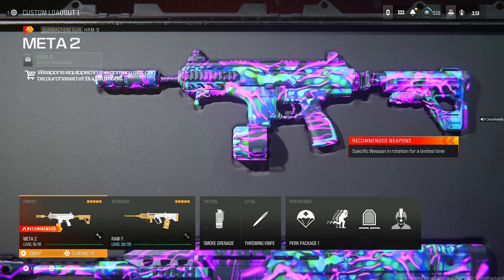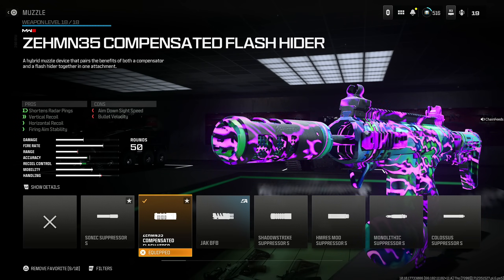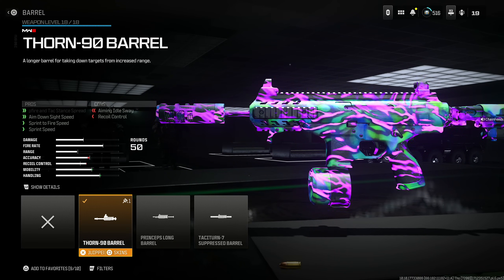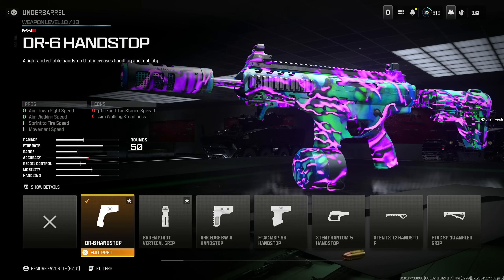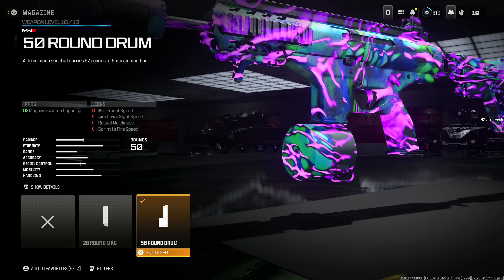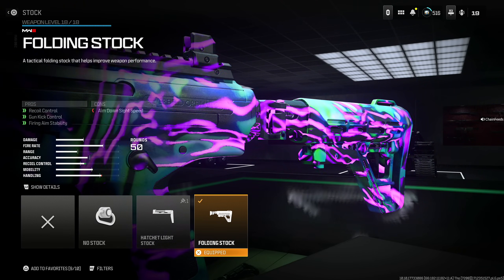The last weapon is the HRM9 — it's still meta and still amazing. Throw on the Zemmin 35 Compensated Flash Hider for shorter radar pings, vertical recoil, horizontal recoil, and firing aim stability at the cost of aim down sight speed and bullet velocity. Add the Thorn 90 Barrel for hip fire tac stance spread, aim down sight speed, sprint to fire speed, and sprint speed at the cost of aiming out sway and recoil control. Throw on the DR6 Handstop for aim down sight speed, aim walking speed, sprint to fire speed, and movement speed at the cost of hip fire spread and aim walking steadiness. Use the 50 Round Drum and the Folding Stock for recoil control, gun kick control, and firing aim stability at the cost of aim down sight speed.